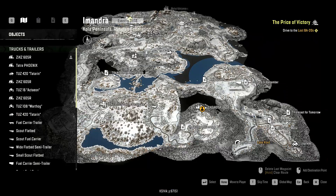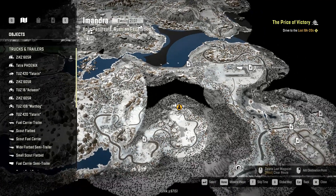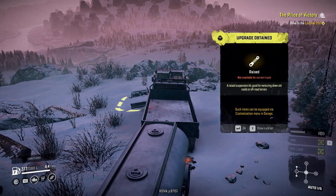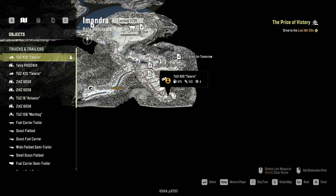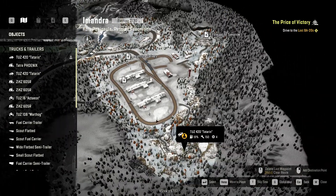The fourth upgrade we're going to get is sort of kind of where you come in. If you take this road you can take a left right here and come around. And this is a raised suspension for the Tuz 108 Warthog as well. So if you come in you take a right upgrade on the first road and you can follow that all the way back — there's a road that goes up on both sides.